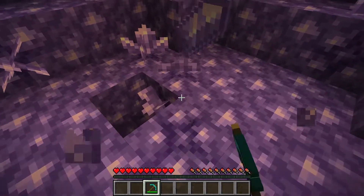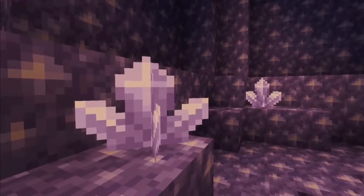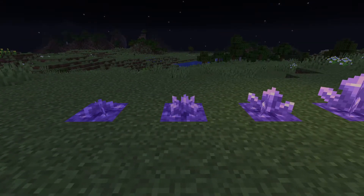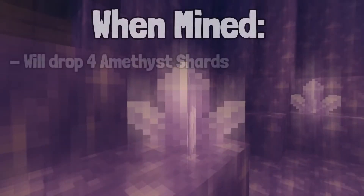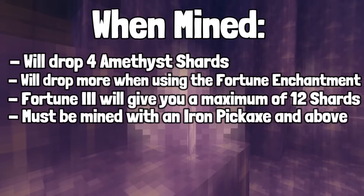We then mine the clusters to get amethyst shards. Amethyst grows in four different stages and gives off a light source in its later growth stages. We have small amethyst bud, medium amethyst bud, large amethyst bud, and the final stage of growth is the amethyst cluster. When mined, it will give you four amethyst shards, but can give you more when using the fortune enchantment. Fortune 3 will give you a maximum of 12 shards.